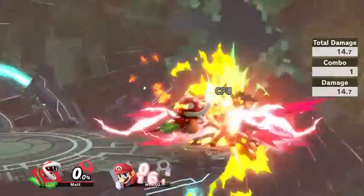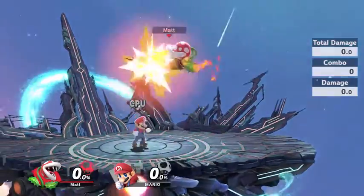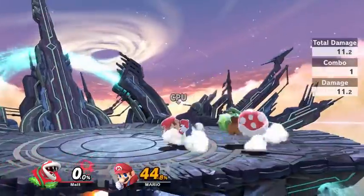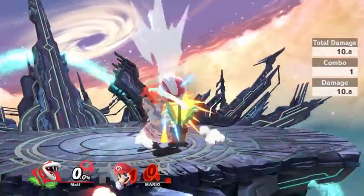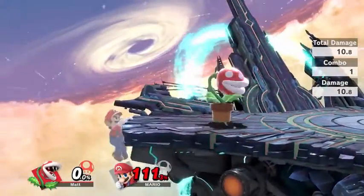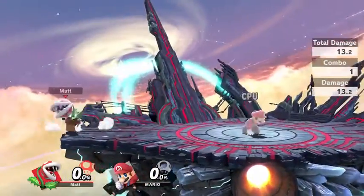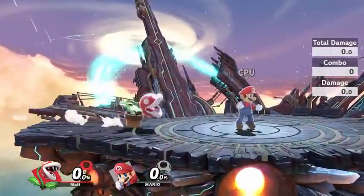Around that percent it should be able to easily kill. And last but certainly not least, down air — I love Piranha Plant's down air a lot. It's not as fast as it may look; I believe it comes out in nine frames. But it's actually very good because you can just run off stage — if you knock someone off the stage, you can just run off and down air them. It comes out quickly enough where sometimes people won't be expecting that.